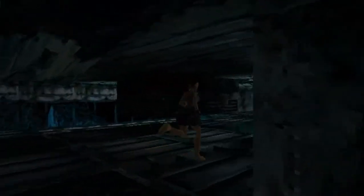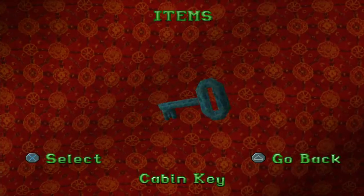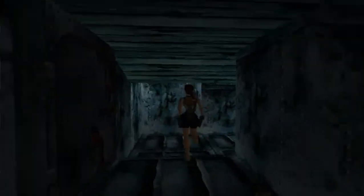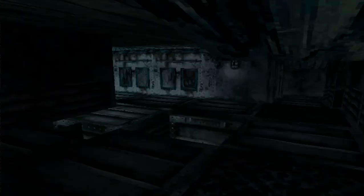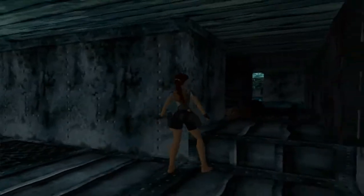Back through here we go, should find the door somewhere on the right — cabin key. The door we go. Pull the switch in here, hopefully that does the flap. Check there's nothing else in here — nope, nothing else.